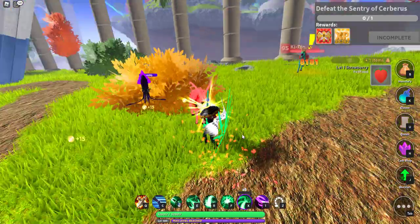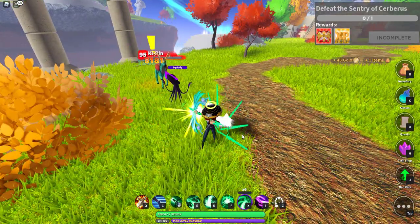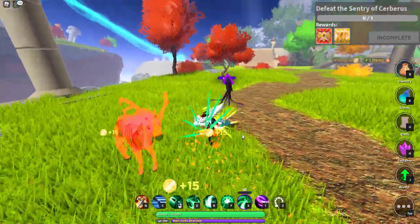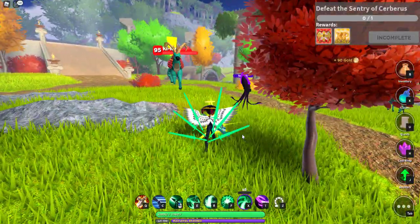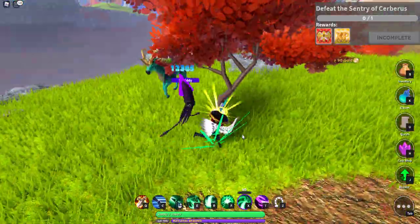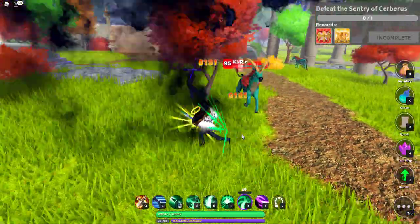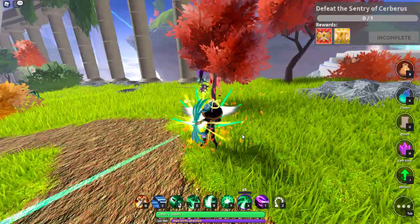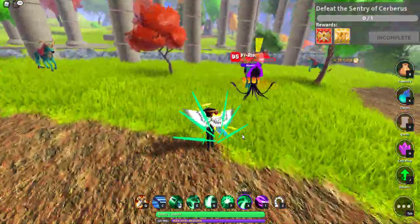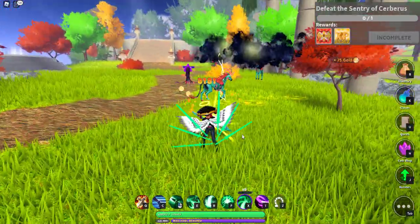Now I'm speaking from an archer's perspective. For Zerker and Paladin, you guys are going to go out there and touch them with the sword. But like right here, if you can keep an object between you and the monster you are fighting, then he can't get to you.